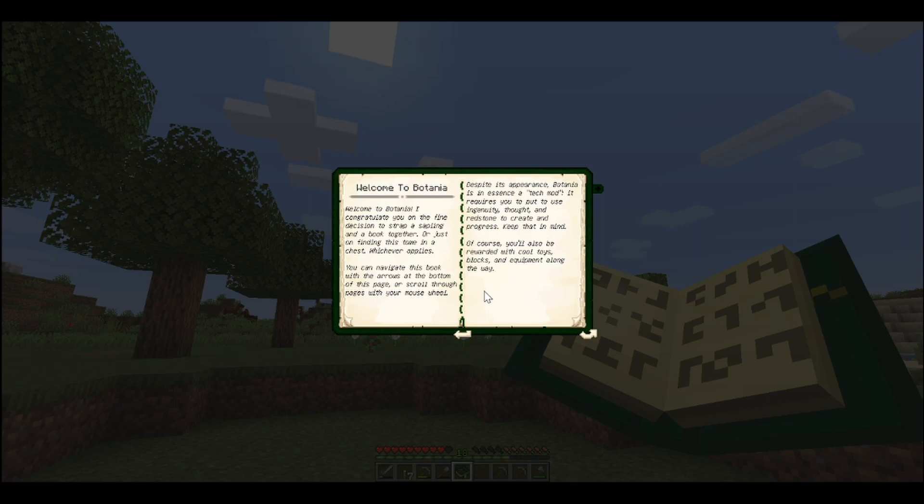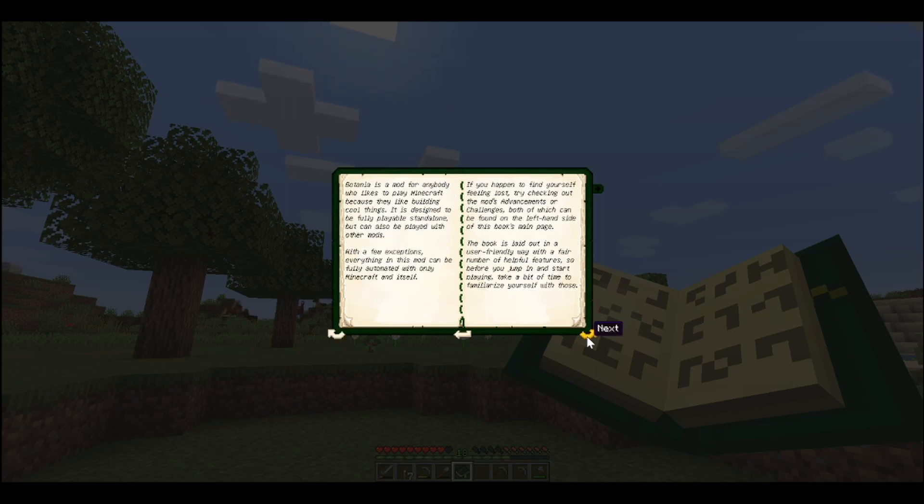A lot of people say it's magic — I am included in that — but technically it is a tech mod because you can do different machine-type things with it. It requires you to use ingenuity, thought, and redstone to create progress. Of course, you'll also be rewarded with cool toys, blocks, and equipment along the way. Botania is a mod for anybody who likes to play Minecraft because they like building cool things — that is me, I am totally a building person.